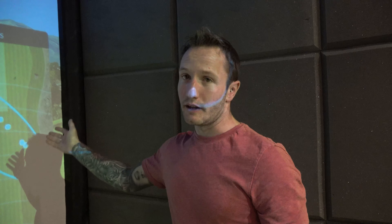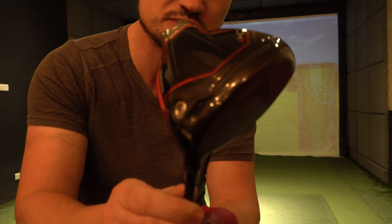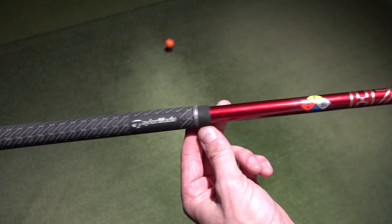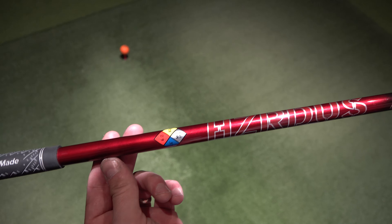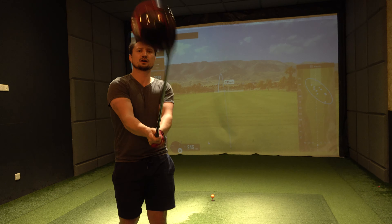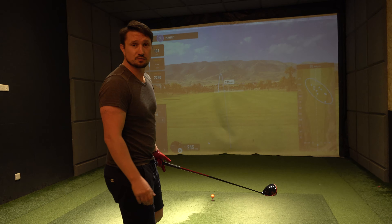At the end of the day you're a high handicapper — nothing wrong with that. Let's put in the stiff shaft and see whether or not it changes things. So I've just changed over the shaft on the Stealth 2 HD head, running the Hazardous Smoke Stiff — this thing's 60 grams and it feels a lot heavier, a lot stiffer, a lot less flex. Let's see how different it is from the regular.